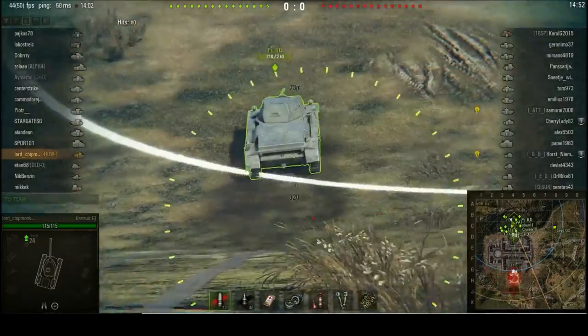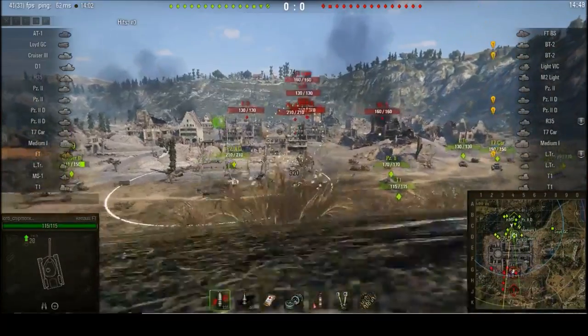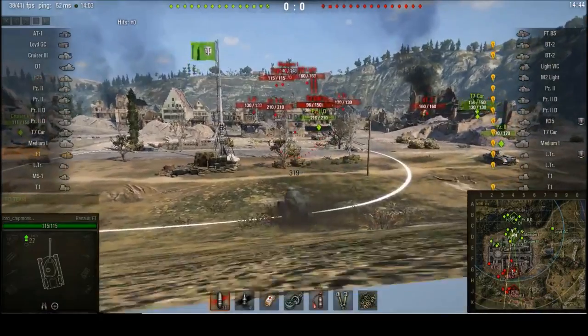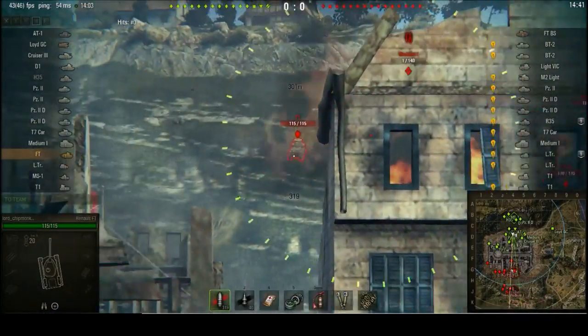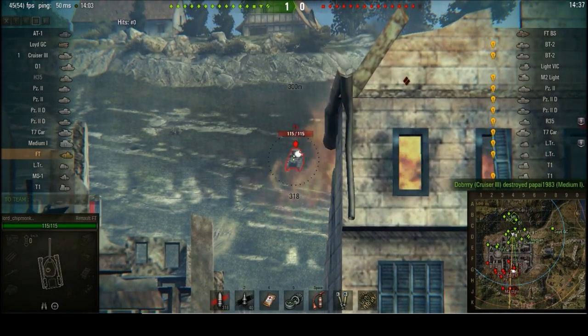Both of these are going to be fairly low tier games. We are kicking off proceedings with the French tier 1, the Renault FT. And of course, being a tier 1 tank, the only two maps that it can see are Mittengard, which you can see here, and Mines.